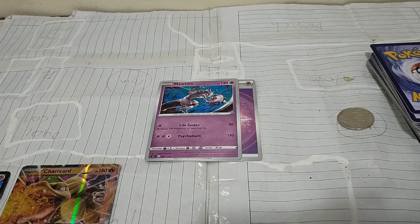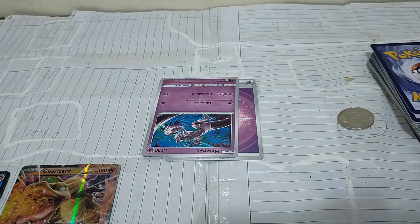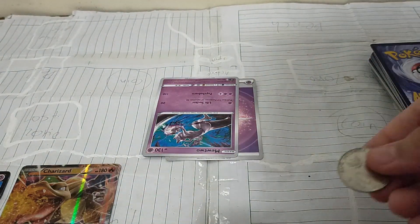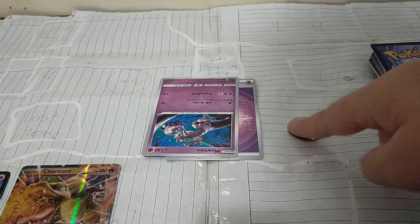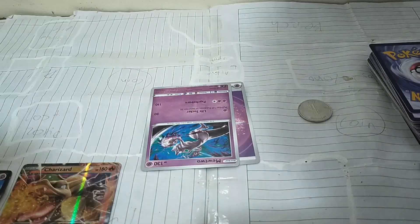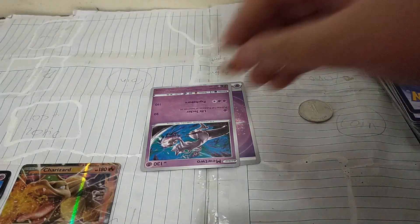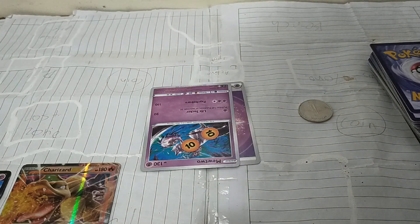Confused: turn a card upside down to show it's confused. When you want to attack, flip a coin. If heads, the attack works normally. But if tails, the attack does nothing and you put three damage counters — or 30 damage — on your own Pokemon.